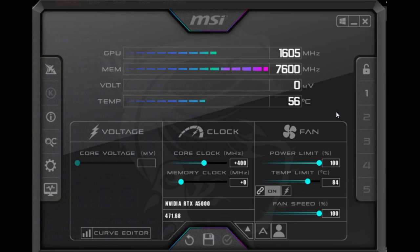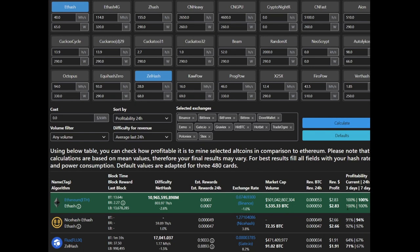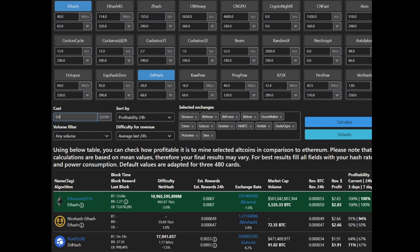Knowing all that, let's quickly jump into the profitability and see how Flux compares to Ethereum. This is a quick comparison as of November 2021 — the A2000 mining ETH versus mining Flux. From the figures, with hash rates and wattages plugged in, ETH is winning in terms of profitability. I haven't included electricity costs since that varies, but mining ETH is definitely more profitable right now in a straight comparison.